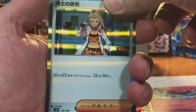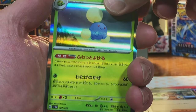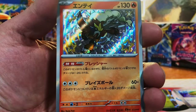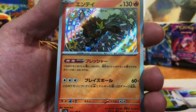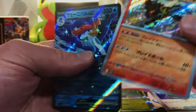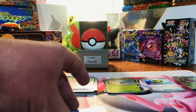We got a Professor Sada. We got a Jumpluff. Oh, nice — Shiny Entei! I did not know this card was in here. That is a sweet card, I like that. Very nice. And an EX — Quaquaval EX. I am really digging this Entei. I really like that Entei.